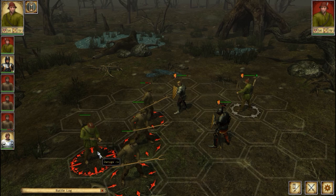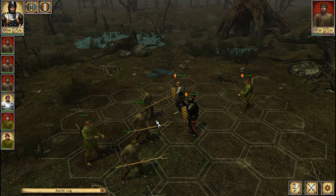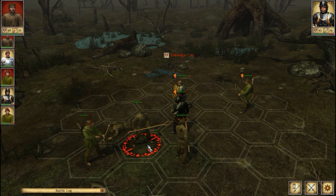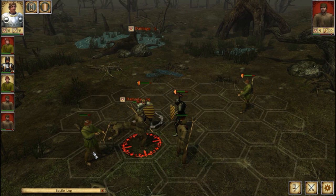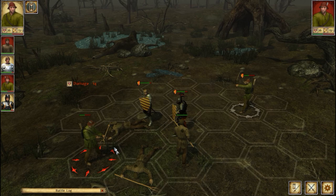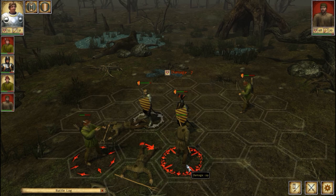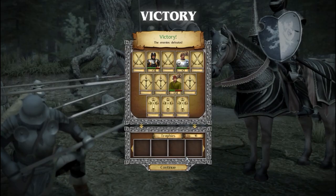We have our archer, so we try to take out the enemy archer since he'll do a lot of damage. I'm trying to roll up the side flank to get the option to attack him. We work to whittle enemies down, eventually closing in on the archer and taking him out. The last enemy doesn't stand a chance and should be surrendering — there is a surrendering mechanic in the game. We collect our loot at the end of the combat.